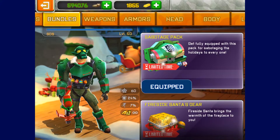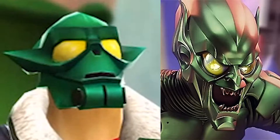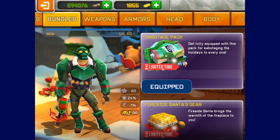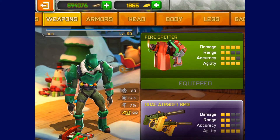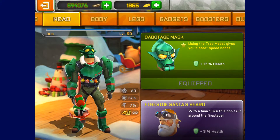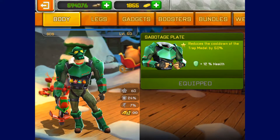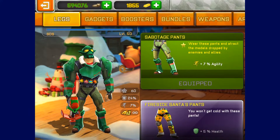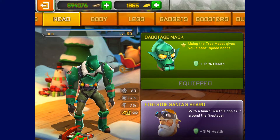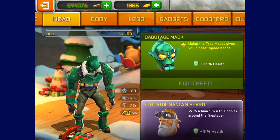The next one is the Sabotage Pack, which makes you look like the Green Goblin from Spider-Man. With this you get a Fire Spitter, which is basically a small flamethrower, and the Sabotage Armor. The head gives you 12% more health, the body as well, and the pants give you 7% more agility.